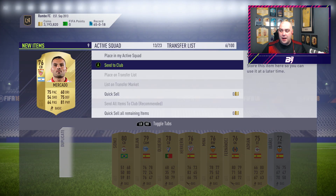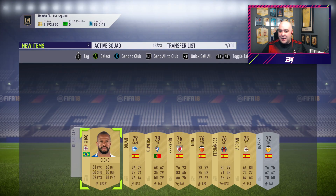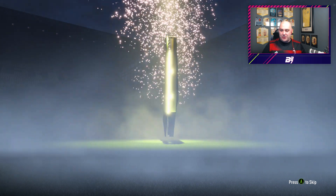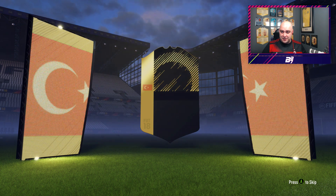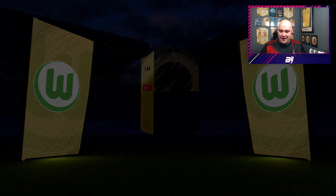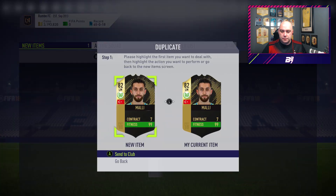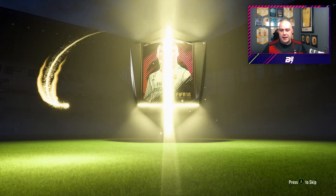You guys know the crack anyway. It's going to be very risky. We could get a lot of terrible in-forms, but we're going to crack on now and see what we do get. Guaranteed in-form packs - 20 of them. Cyber Monday is still to come, that's tomorrow. I'm opening these before. First one - we get Marley of Wolfsburg. Not a bad player. We already packed him as well.